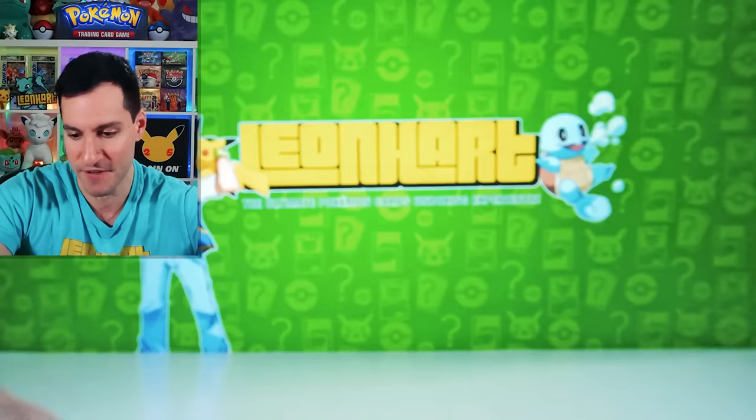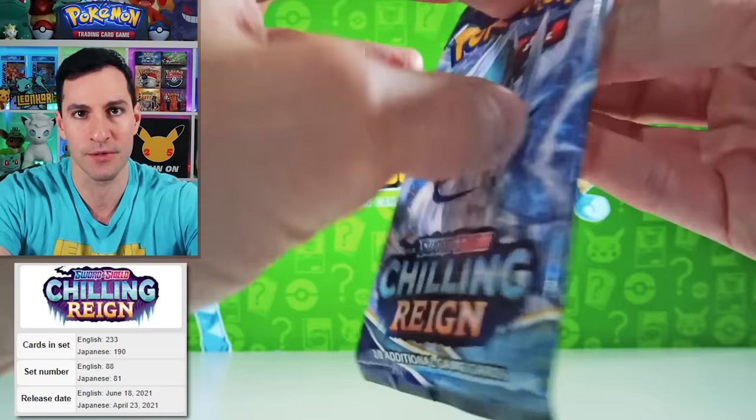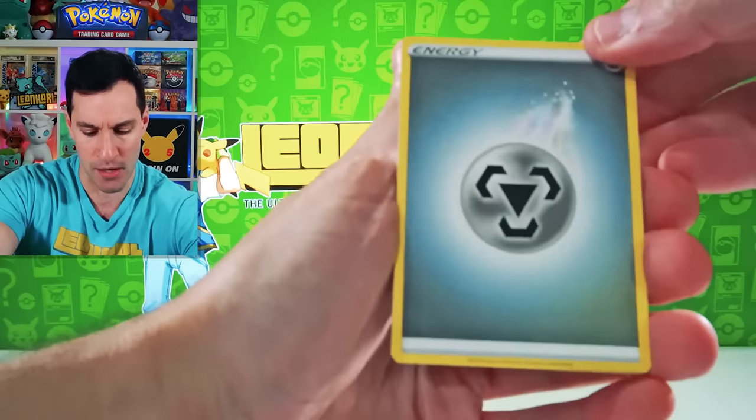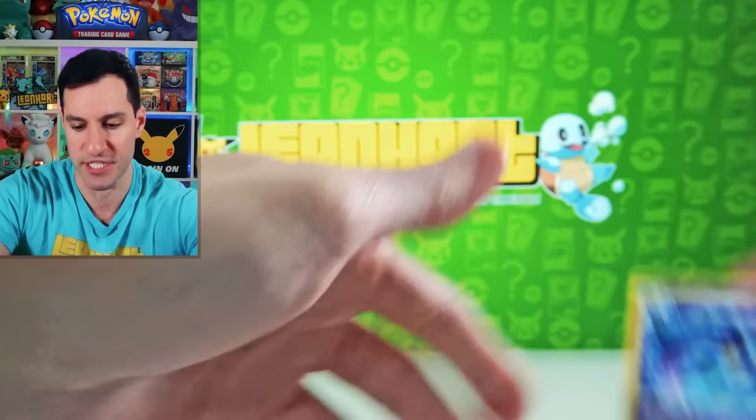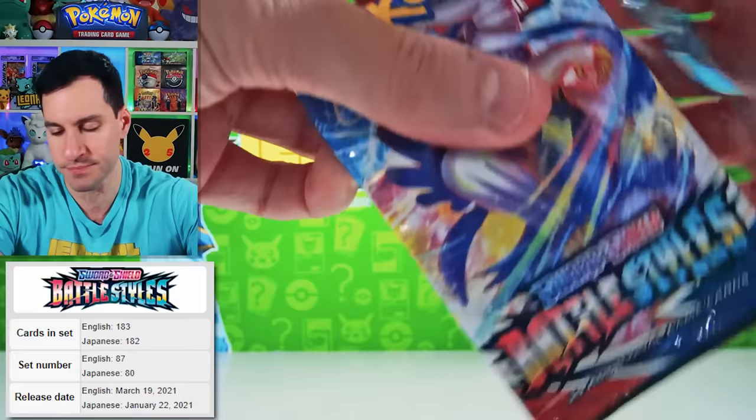Then we have Chilling Reign. So obviously we're going in reverse chronological order today — gonna be a lot of fun. Lots of packs to get through. Fire energy! All of the packs were just either from my personal collection or I personally purchased from various sources. Battle Styles. I will of course slow down once we get to some different sets that require more explaining.